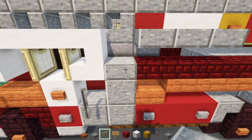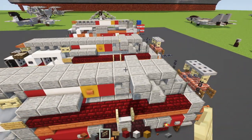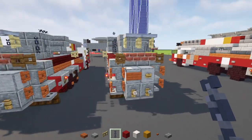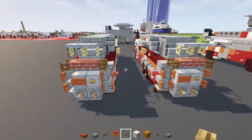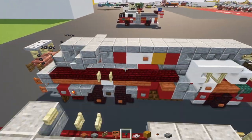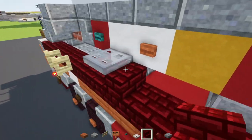Add a polished andesite slab, an oak sign placed on the side, and on top a birch fence gate. Over here, add a chain going vertically up. In the back section, add an acacia sign and an oak button next to that. On the other side, add a wart button and an iron trap door, and change the red nether brick slab into red nether brick stairs so it attaches to the iron trap door.